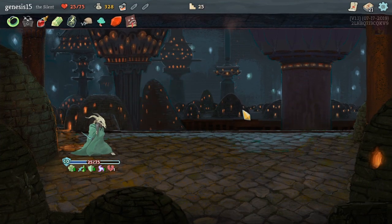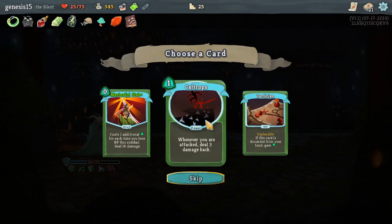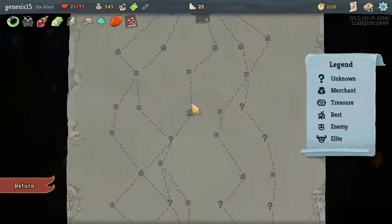I'm liking this power — In Venom, every single time I deal damage, like block damage. Calitrops! Yes, Calitrops. I can go around. Yes, I can go around — I can cheat! Mummified Hand — whenever you play a power, a random part becomes free. Oh, that's interesting. I'm gonna go that way.